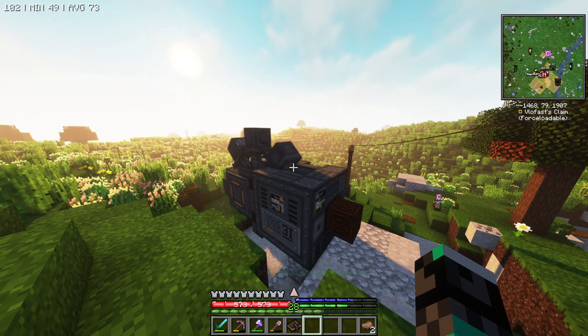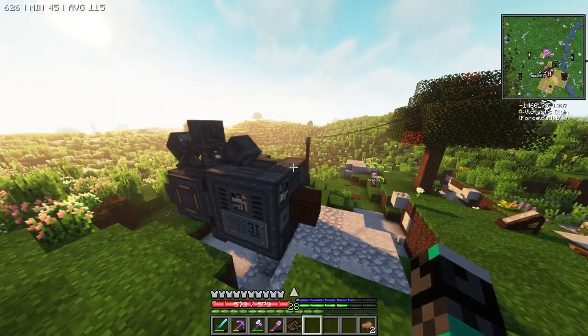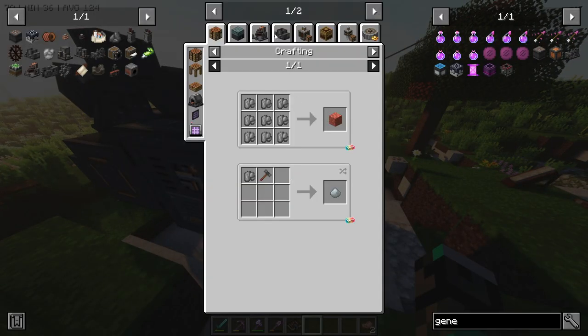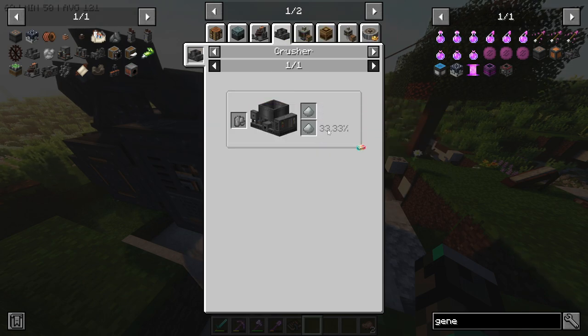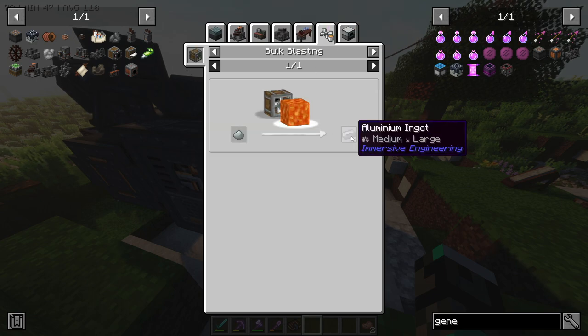I moved the excavator right next to our house so we could get some cryolite going, and already got a little bit. I've been crushing it to get aluminum grit, with a chance of getting more output, then smelting it to get aluminum.